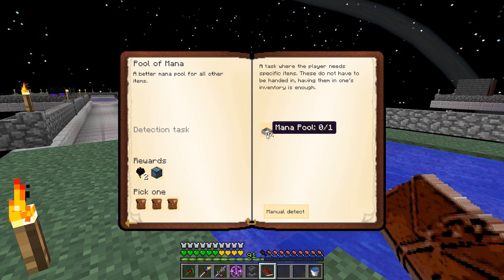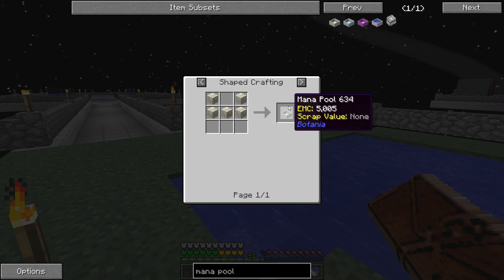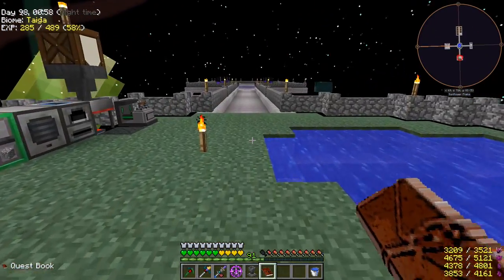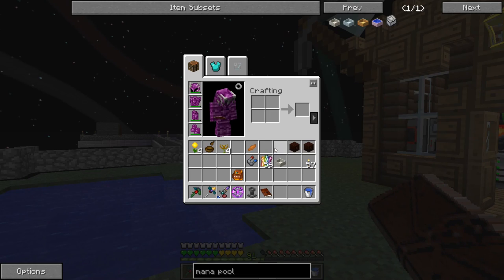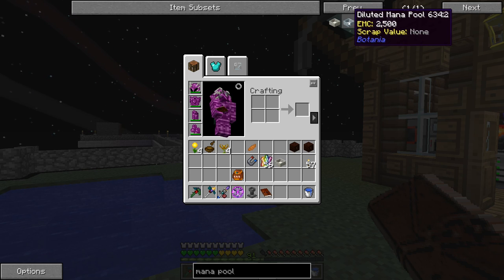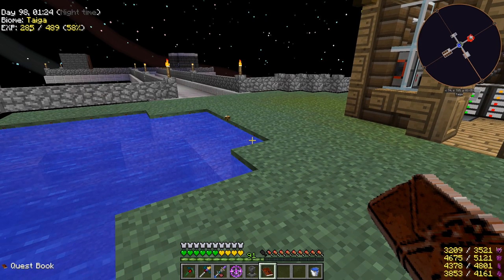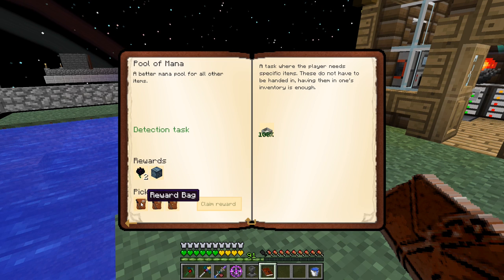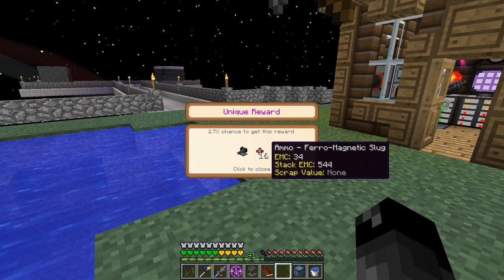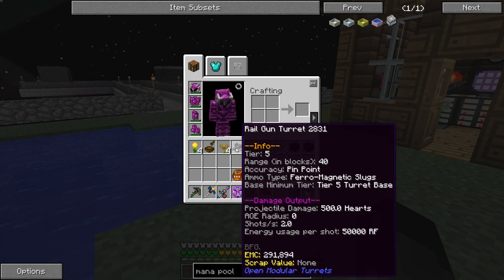To make a mana pool we can just craft it with living rock - pretty easy. Previously you had to make a diluted mana pool, fill it with mana, make a second diluted mana pool, and toss that into the first one with mana to convert it. I don't know if they've done away with that or what, but it looks like there's just a straight recipe to craft these now, which makes the beginning stages of Botania much less tedious. The reward gives us an ammo pharaoh magnet slug and a rail gun turret from Open Modular Turrets.